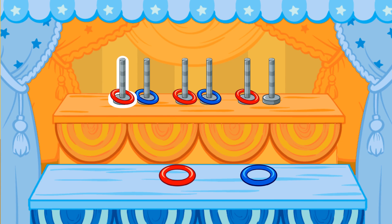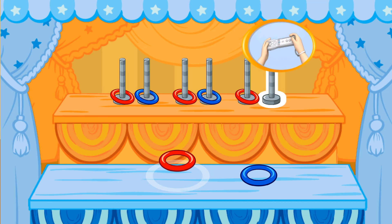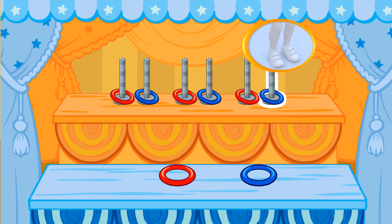Here's another pattern to fix. This pattern goes red, blue, red, blue, red. To choose the next color in the pattern, tilt your Wii Remote back and forth. Then jump. Correct — the next color in the pattern is blue.